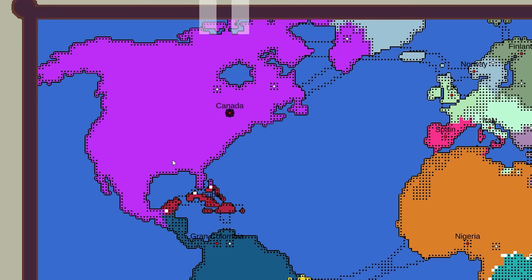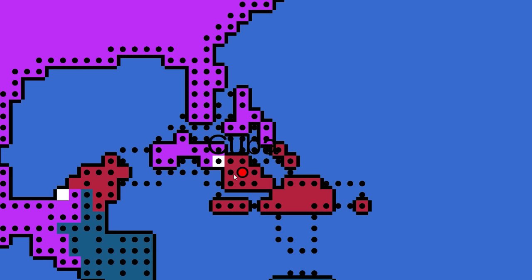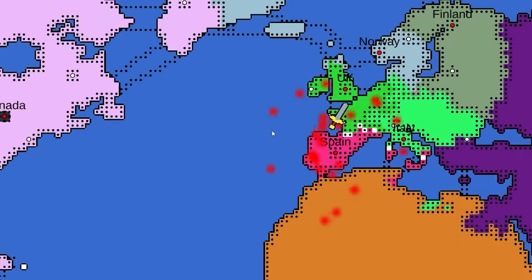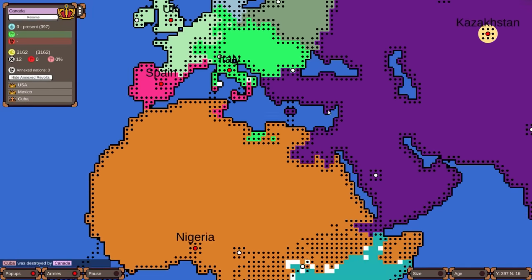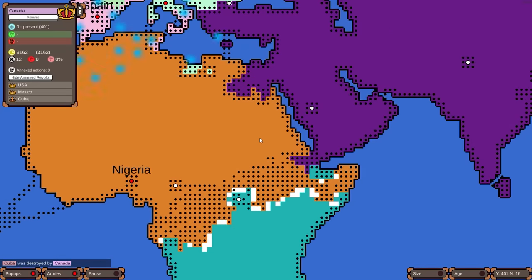Canada's the only one that's going to be able to rival Kazakhstan, but they need to take out Cuba faster. They're getting very close to Havana — and they got them! Now Canada can focus on Gran Colombia. I think Europe is going to be the thing that slows down Kazakhstan, but if they just go after Asia and Africa they can keep growing.